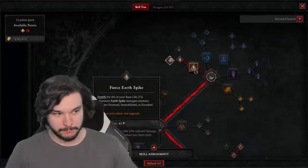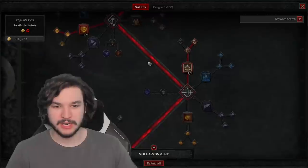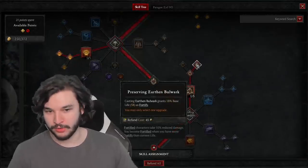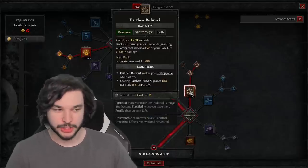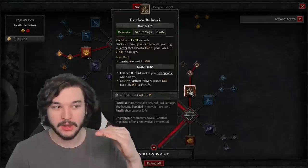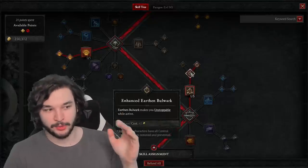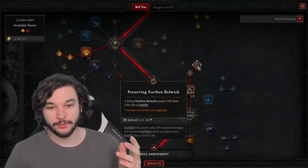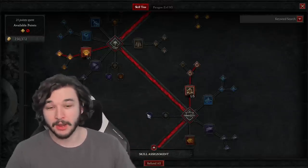After picking up Fierce Earth Spike and one point into Pulverize, come down and go Earthen Bulwark into Preserving Earthen Bulwark. This is super important because we need a shield to make sure we're keeping our maximum life at 80% or higher for Pulverize to continuously regenerate. We also want Unstoppable because that's basically the only way you die — if you get CC. Preserving Earthen Bulwark also gives us additional fortified life, increasing overpower damage and damage reduction.